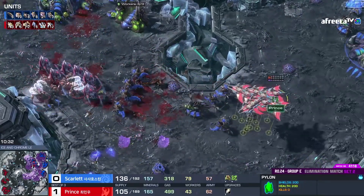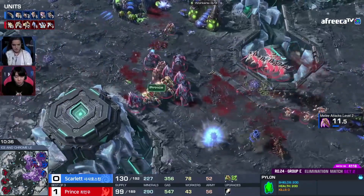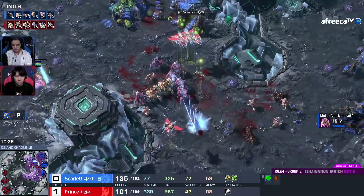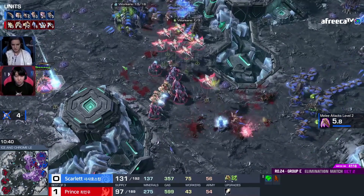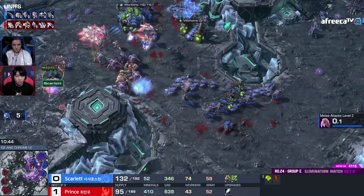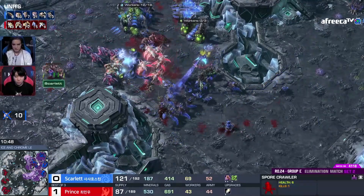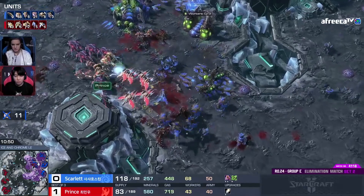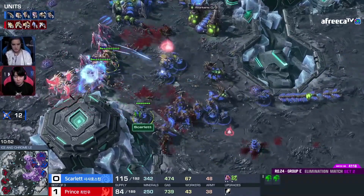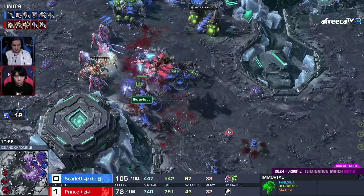I'm shocked to be saying this but it does look like Scarlet might lose this game. We're gonna see if she can handle this push, but when you see them push past the first hatchery and drones are being pulled it's usually a bad sign. Now that spore is actually taking care of the prism — the prism's gone — so maybe there's some sort of chance here. But behind all this, Prince has a lot of production still with 12 drones going down.